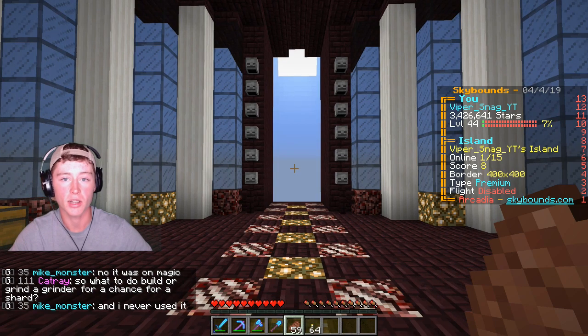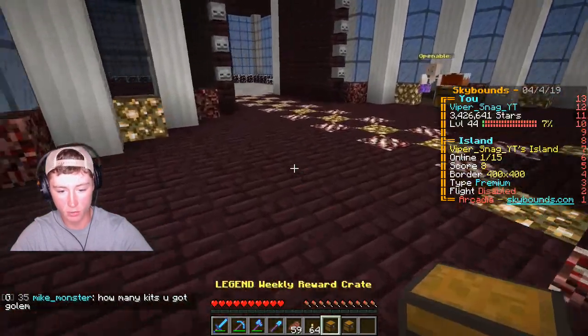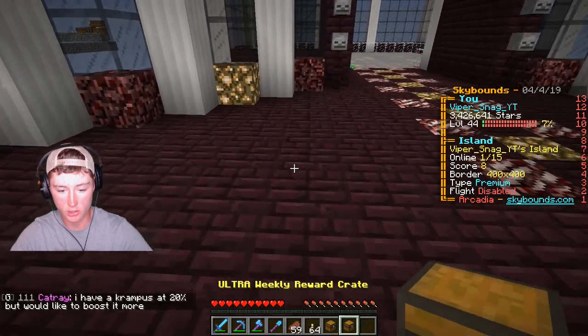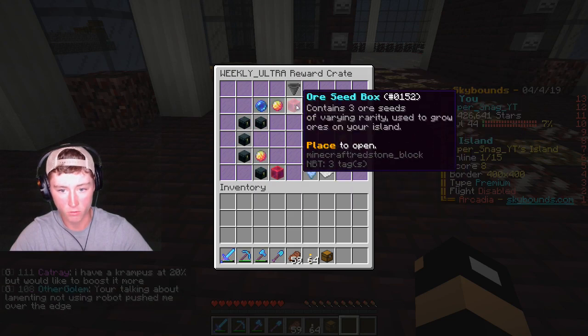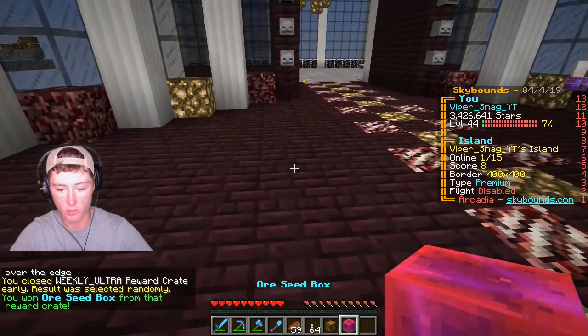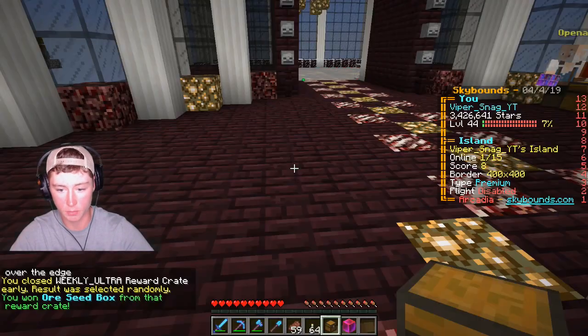Shout out to Anna Carter, thanks for watching. Let's start off today's episode by opening up some weekly crates. We're gonna start with the legends - actually we'll go through the ultra one first and see what we can get here.